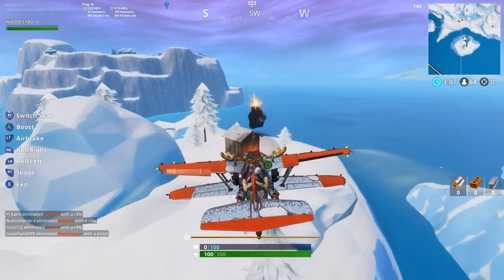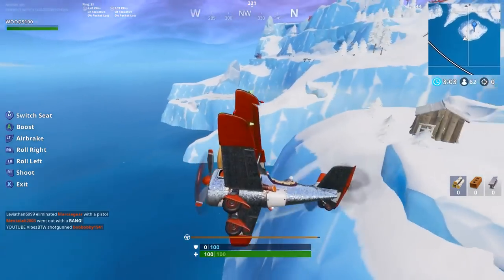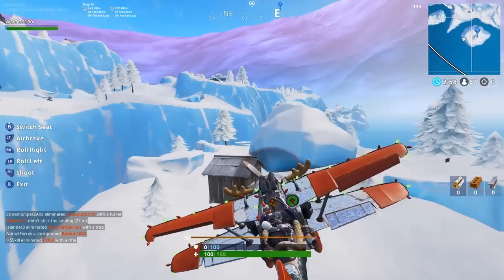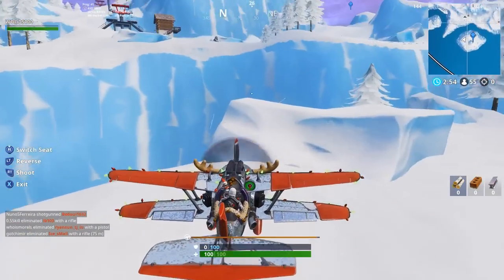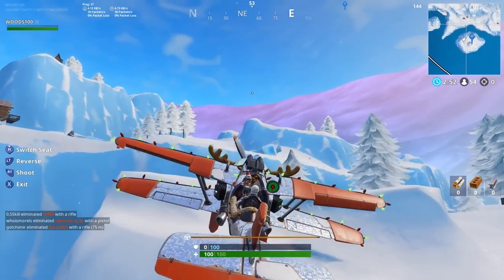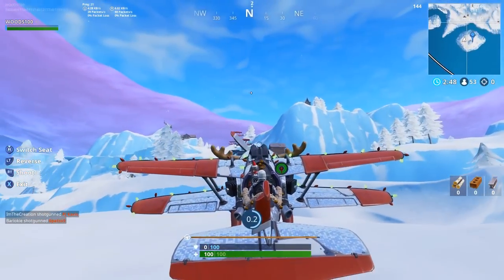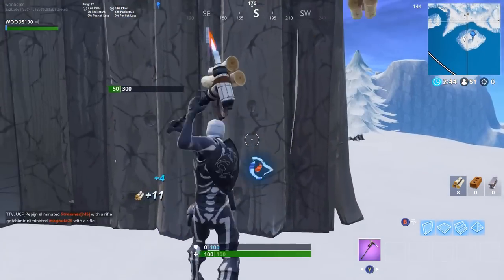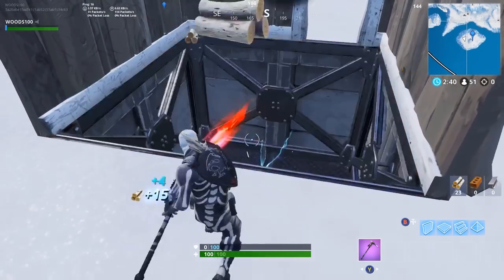With the guns on the front of the plane, shoot out loads of these trees and get rid of them all. You can even boost through them to get rid of them. Once you have done all of this, turn around and hold the LT button to reverse and stop. Then reverse up a little bit and get out of the plane.